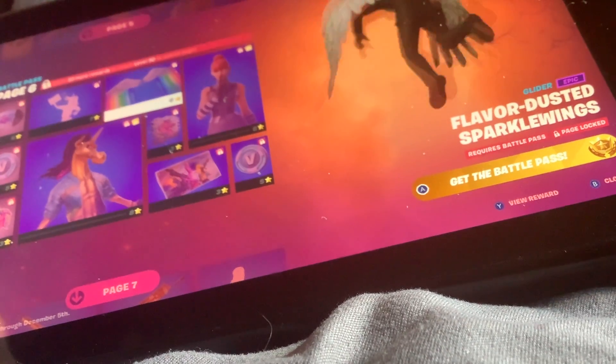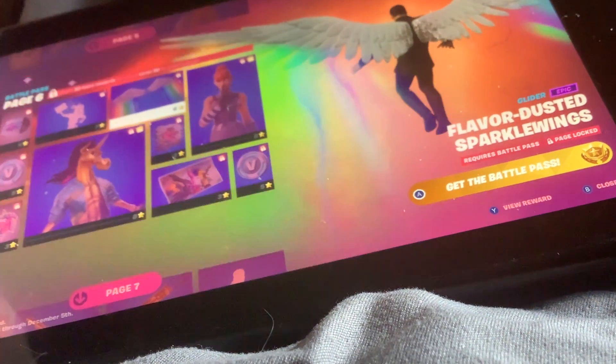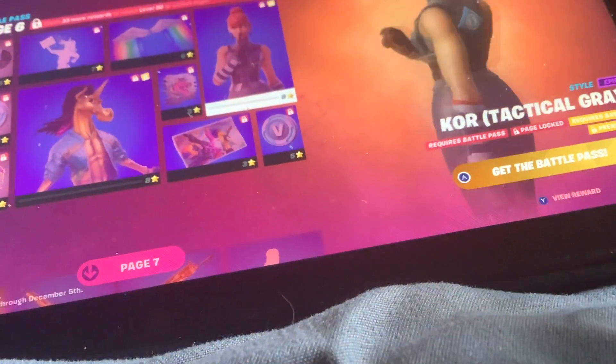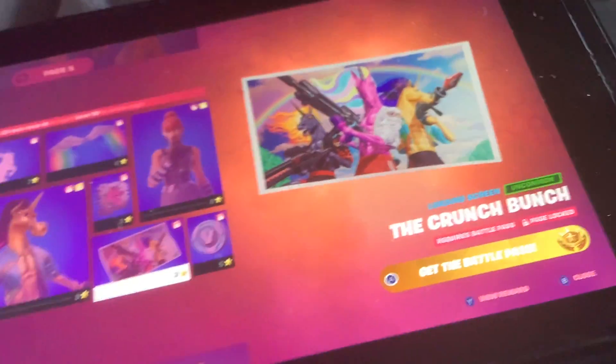Okay, next we got Flavored Dusted Sparkle. Core Tactical Scray style. 900 V-Bucks. The Crunch Crunch Crunch.